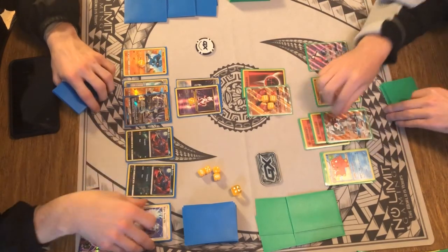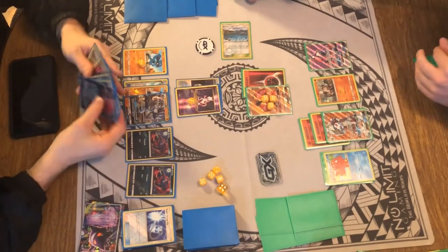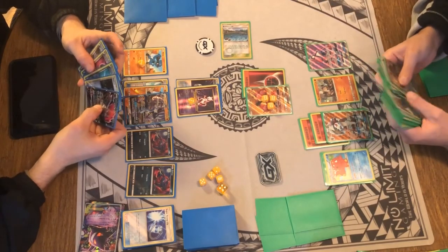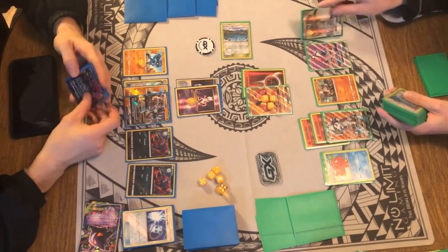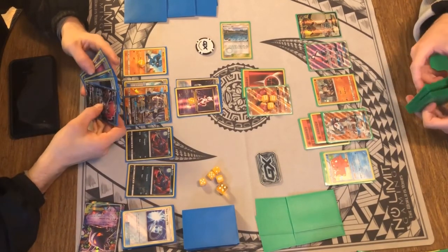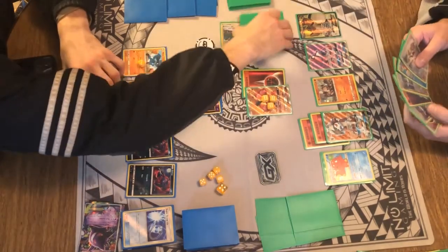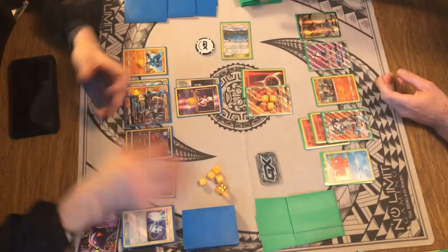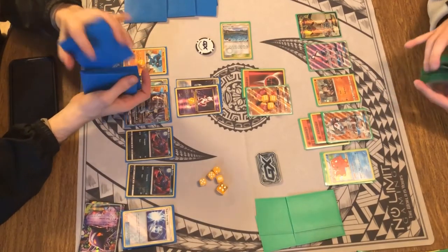The Buzzwole is at 10 health, so Cody's gonna attach an energy to the Lycanroc, play a Brooklet Hill, search for the Regirock — just to get that extra damage boost. I think he might just decide to let this Buzzwole ride it out. Looks like he played it in — they're both shuffling up, so Cody gets four cards and Darian gets six.